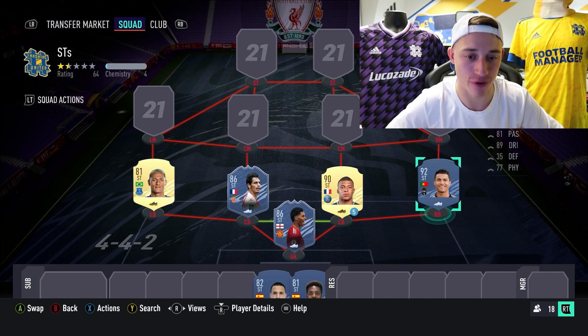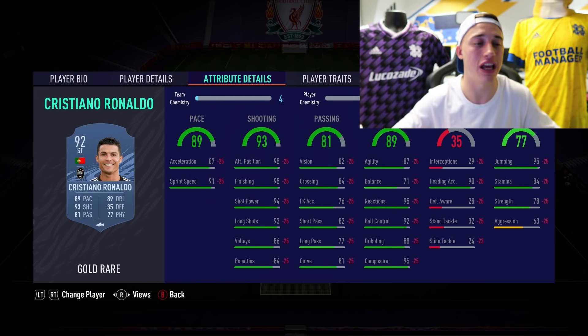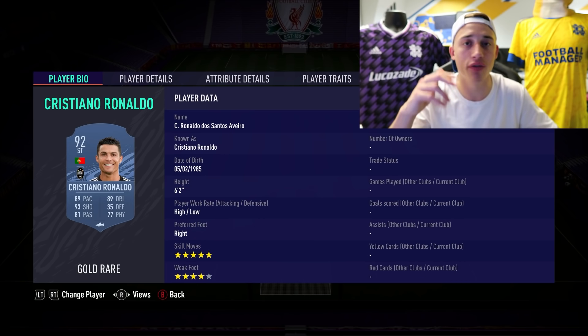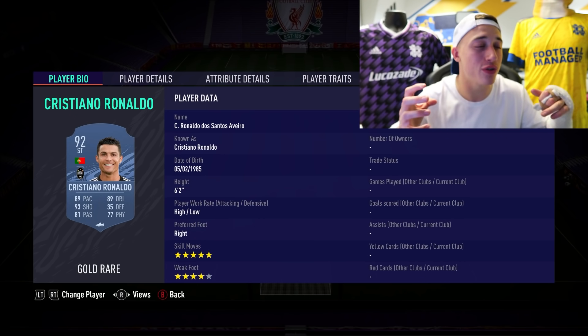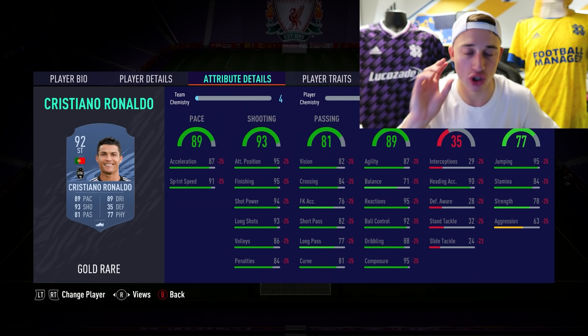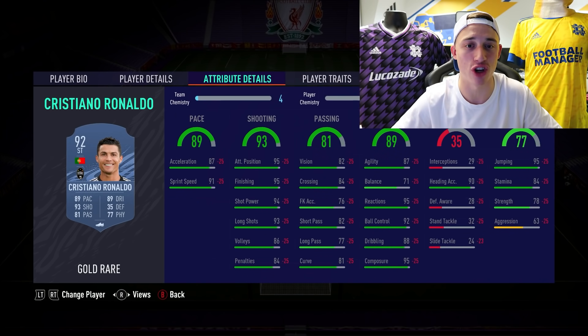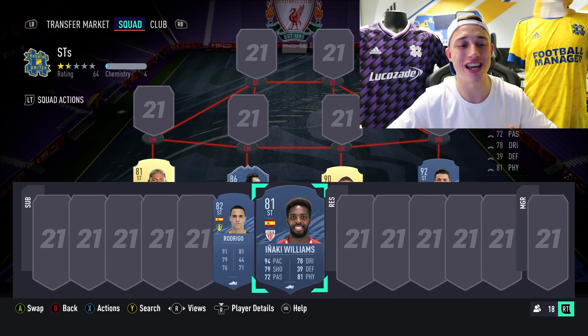Finally with the strikers — the main man CR7. What a card this man turns up with every year. 89 pace, 89 dribbling, still absolutely unbelievable, but it's that shooting — it's a joke. 5-star skills and 4-star weak foot. I know Mbappe and Ronaldo don't have 5-star weak foot which leaves a tiny bit more to be desired, but they're good enough. CR7's got the physical too — he'll win headers for you. 87 agility on somebody who is 6'2" is absolutely ridiculous. If you have the coins for CR7, just get him — 93 shooting, he scores from everywhere.